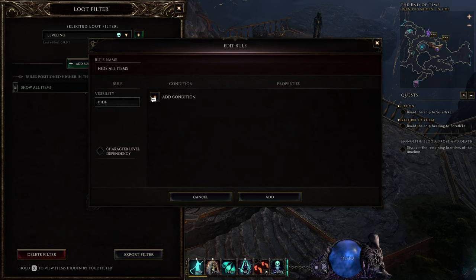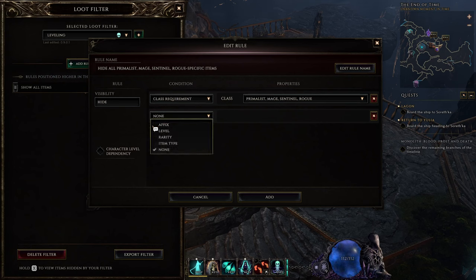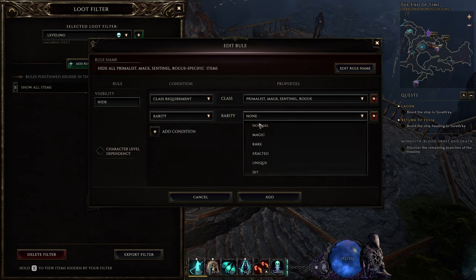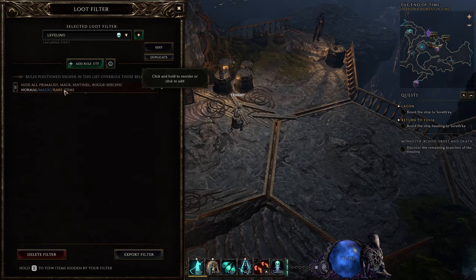I'm going to start off by hiding everything not for my class. So: class requirement, I'm an acolyte — I don't need to see any of this. Next up, I'm going to add a second condition. The condition options are: affix (the specific modifiers on the item), level, rarity, item type, and none — as well as class requirement, which I already went over. So rarity — I'm going to hide all normal, magic, and rare items, meaning I will see exalted, unique, and set pieces. This way, the junk that's not useful for my build will be completely hidden.